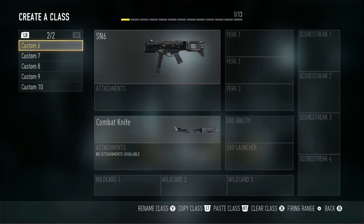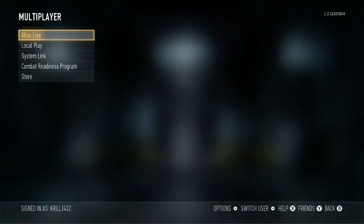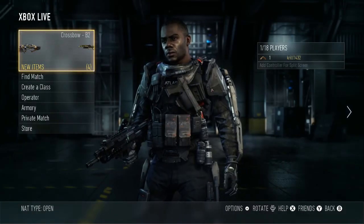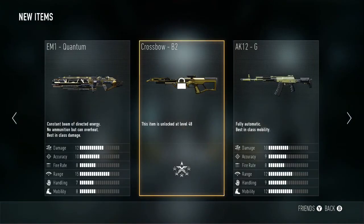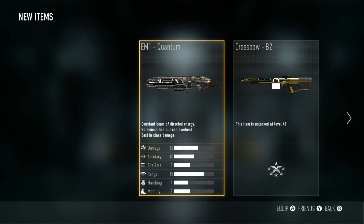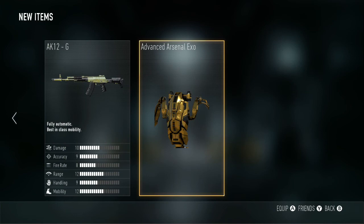I might do a video just showing off all the guns later today once I've got a bit more used to the game. But for now, these are absolute first impressions - I haven't touched the multiplayer yet. I got all this stuff for pre-order: the quantum crossbow, the 8K12 gold, and the advanced exorcist.